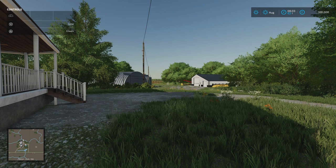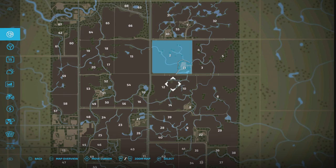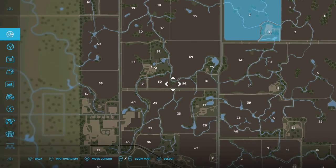I haven't found a biogas plant yet. There are, it says, seven farms. I've found seven or eight plots that you can buy that have silos on. Some have buildings, some don't. We'll buy those as we go around. Field prices, I have to say, are pretty good. We've got some fairly small plots.